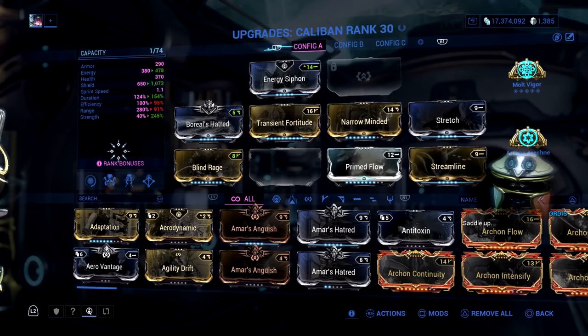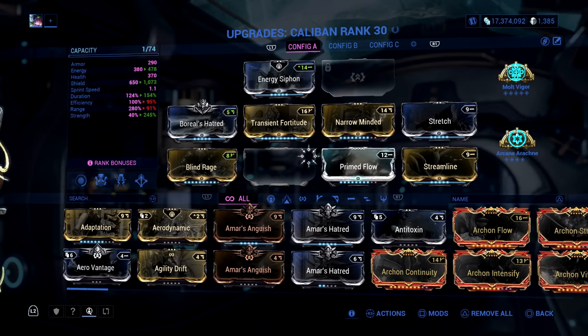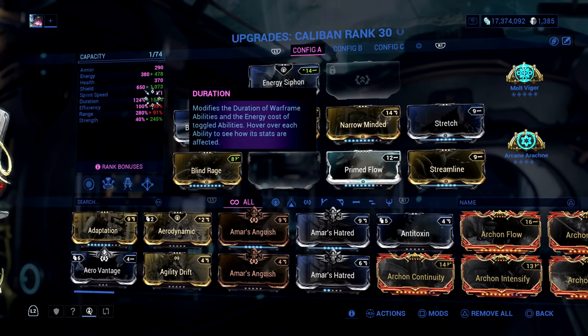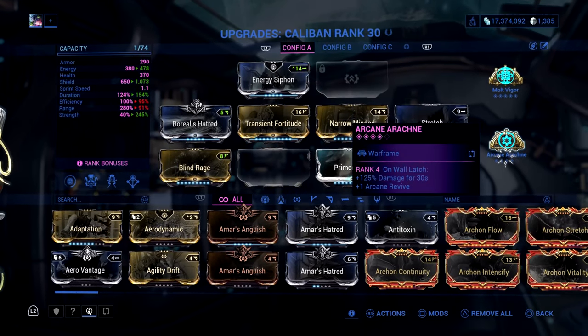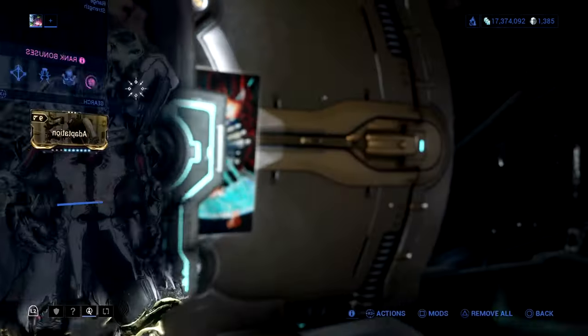You guys know how some frames are literally broken because of enemy manipulation — it's also a form of that. The build I'm using: I know it's not fully complete, and that's intentional to show you he's still good even without a crazy build. I have Roar's Hatred, I try to get my strength as high as I can, as well as my duration, to make sure I have enough time between finding energy and using my moves. For arcanes I have Molt Augmented for the extra boost in ability strength, and Arcane Arachne — this is good for your weapons, since you'll need a weapon with a good build. In this case we're taking the Tenet Arc Pistol.